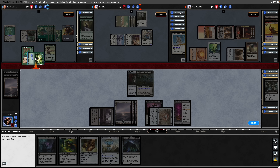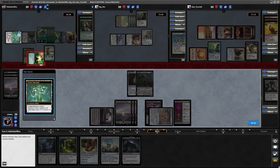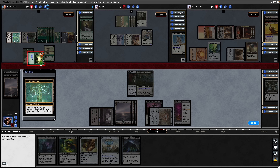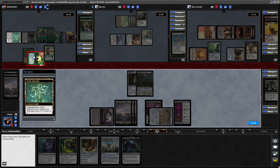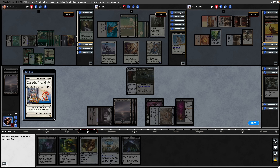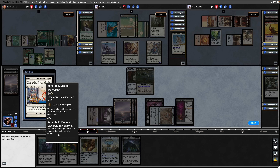Maybe they'll assume we thought they were attacking at us, so that might make our opponents think that we've got some kind of interaction in hand. They are responding now - Tyrite Sanctum putting a plus counter on Legolas. They have to make it a god first, so next turn they can pay four, tap, sacrifice, and make it indestructible. Runetail Kitsune - they have exactly 30 life as it happens, so that prevents all damage that would be dealt to creatures they control.